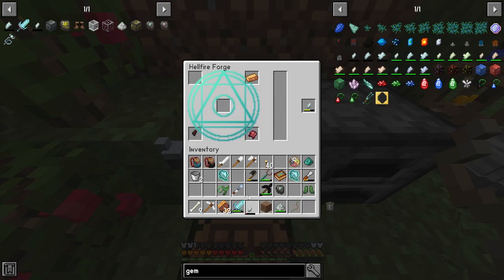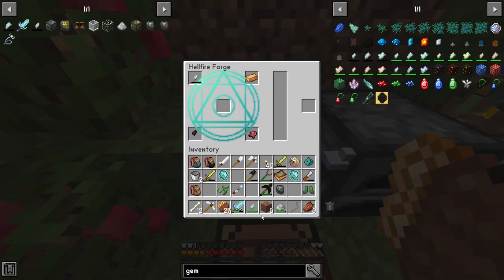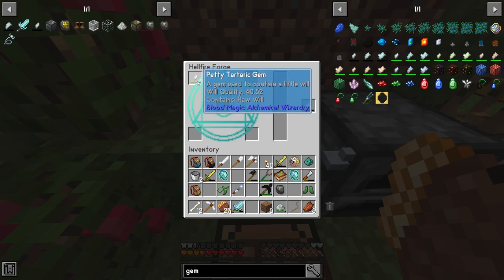Alright guys, I'll be back. Back — we got the 60 will, so I think we can use it now. Very nice. Can we transfer this energy here? Can we transfer this will energy?